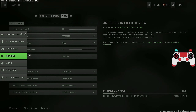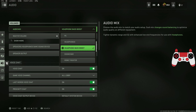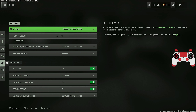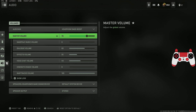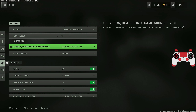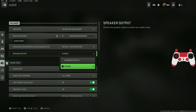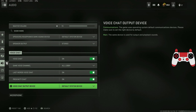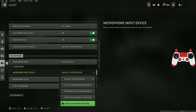For audio settings, the audio mix is set to headphone bass boost so you can hear everything clearly. I use Astro A40s with a mix amp — that's my headset, nothing special. Volume is set to 70, just personal preference so the game isn't blaring in my ear. Speaker output is set to stereo. Voice chat and mic settings depend on what you have plugged in.